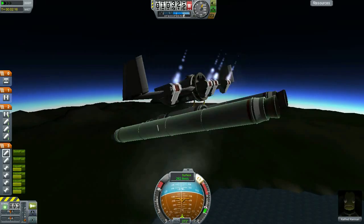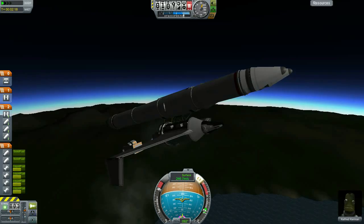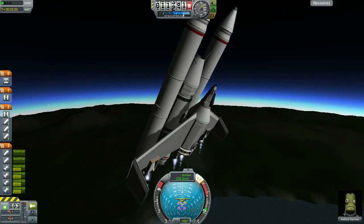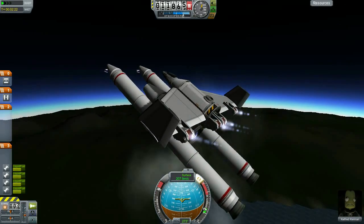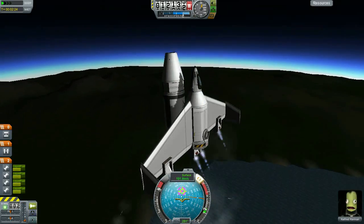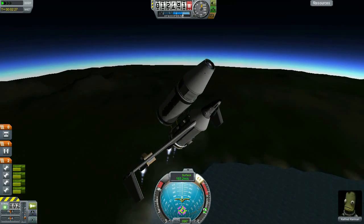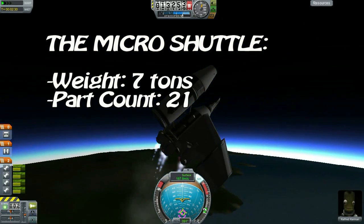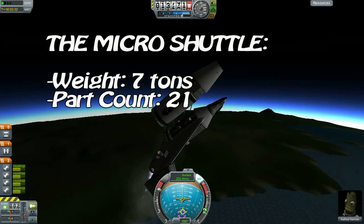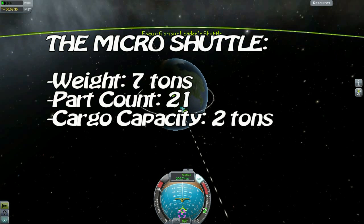Weighing in at — wait, let's get him back up. Gotta stabilize it, come on. Let's bring her back up. Okay, so weighing in at an incredible seven tons and consisting of 21 parts, this vehicle has the ability to carry a hefty two tons of cargo into low orbit.